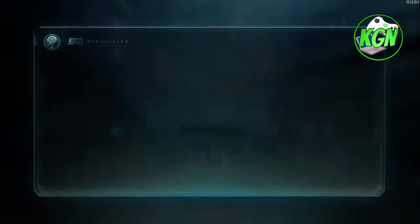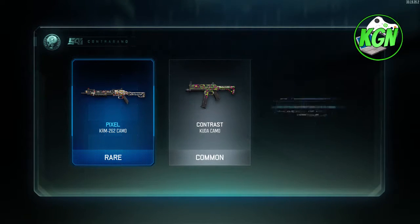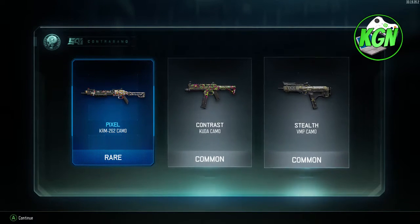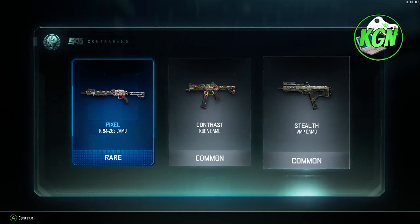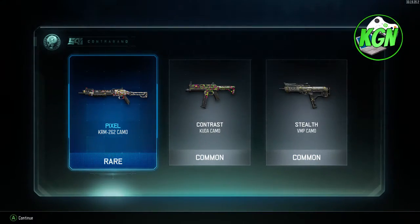So let's do this. We get — oh my gosh — a rare KRM camo, a Kuda camo, and a VMP camo. The highest one we got was the KRM camo, which sucks. I would love to use the Kuda or the VMP, but we're gonna go into a team deathmatch with the KRM 262 with the pixel camo and we'll see you guys there.